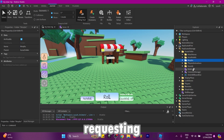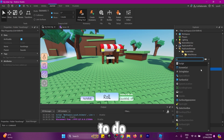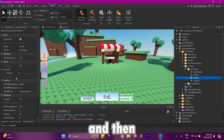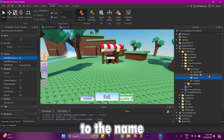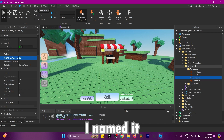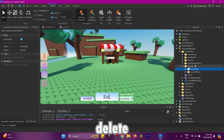Something everyone's been requesting is aura sound. To add a song to your aura, add a sound and set the sound ID to the sound you want. Set max roll-off distance to probably 50 and roll-off minimum distance to probably 10, and turn on looped. Rename your sound to the name of your aura — I named it 'amazing'. I don't have a sound for it right now, so I'm just going to delete that.